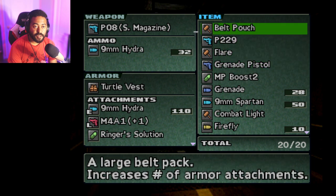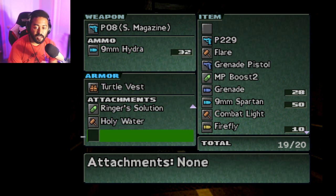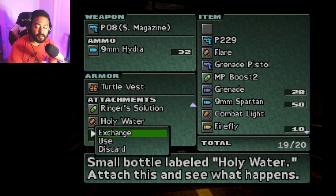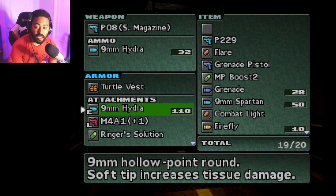So we're going to use the belt pouch. The reason why I keep this turtle vest is because it has the most MP regeneration — it gives you MP after every battle, so it keeps you nice and healthy. You're able to use your magic and your PE abilities.